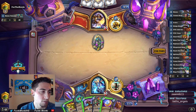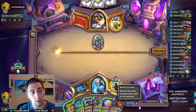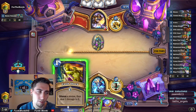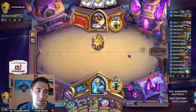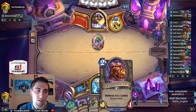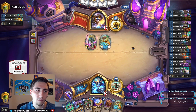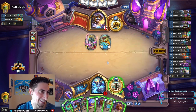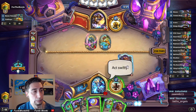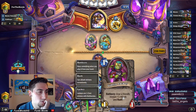So depending on what he does here, I can just play an Evil Cable Rat and this will trade. Oh my gosh — I don't want to give him any more murlocs, dang it. Is he gonna make a value trade here? Oh I don't know — oh wait, that's actually really good though. I'm just gonna do this because I'm gonna be getting back another lackey with this Cable Rat anyway.